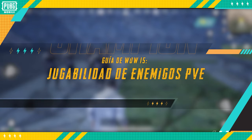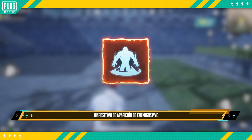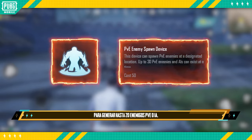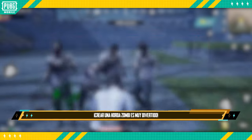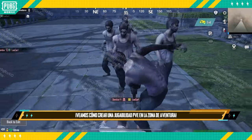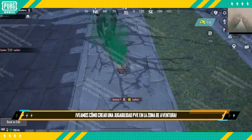World of Wonder Shorts 15: PVE Enemy Gameplay. The PVE Enemy Spawn Device can be placed at a specific location to spawn up to 20 PVE enemies or AI. It's absolutely great for creating a zombie onslaught. Let's see how we can create PVE gameplay in the Adventure Zone.